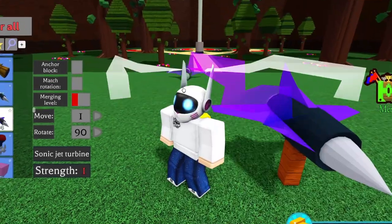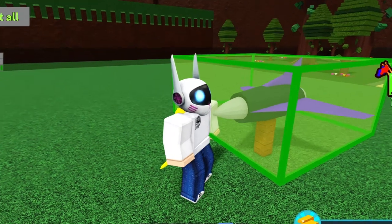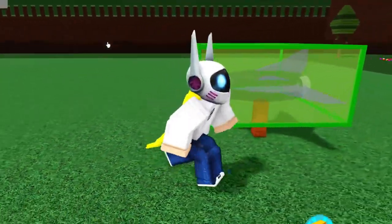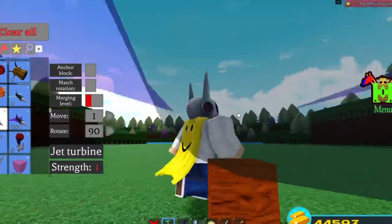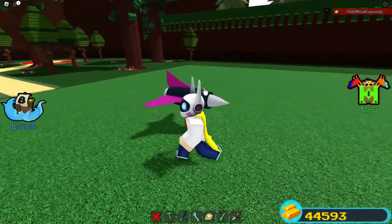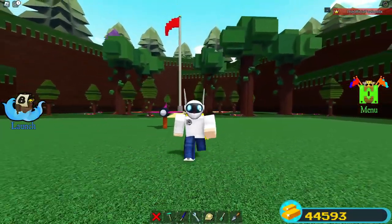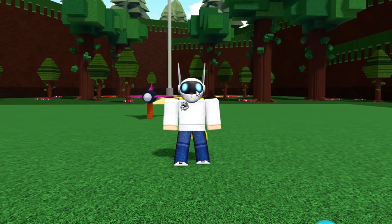I'm going to try to make a pink jet turbine. I'll place a purple jet, turn the property tool on, go to transparency, and put it at 50% transparent. Once that's done, I'll grab the red jet and place it right on the post — and look at that, I now have a pink jet turbine inside of the game!